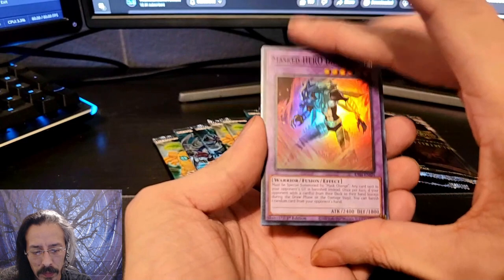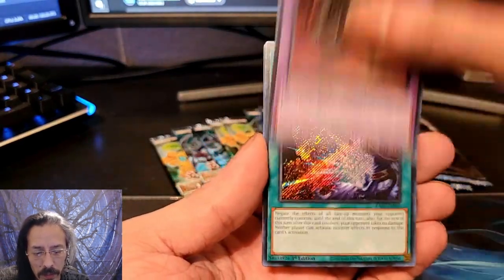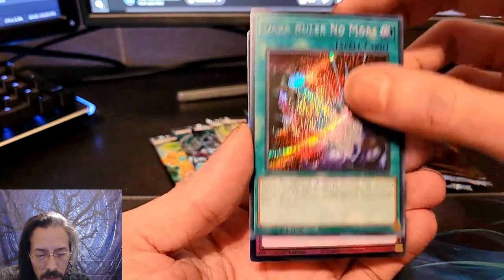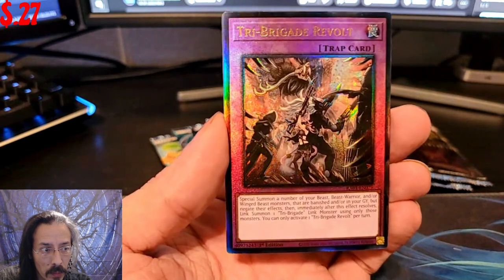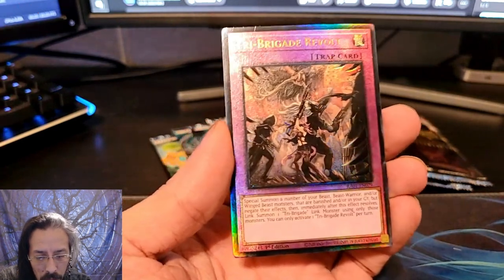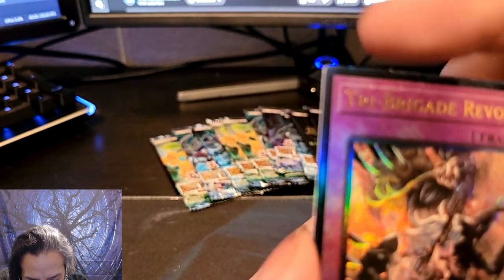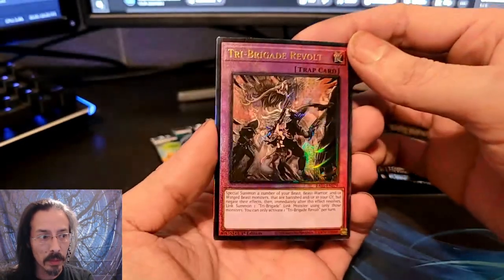Looks like we have something on this one. We have a Masked Hero Dark Claw. We have a Dark Ruler No More, Secret Rare. Tribagade Revolt, Prismatic Ultimate Rare. Looks like we have a little bit of a ding up here at the very top corner, but still a beautiful rarity. I love it.